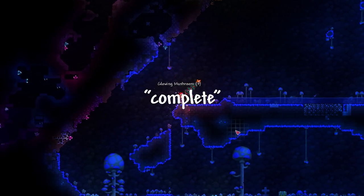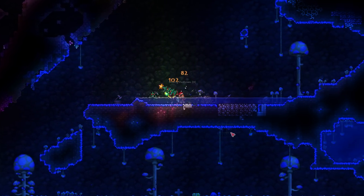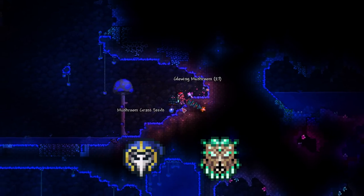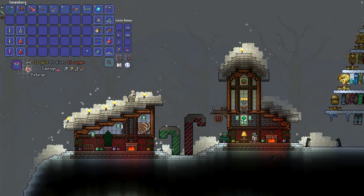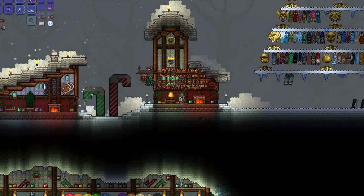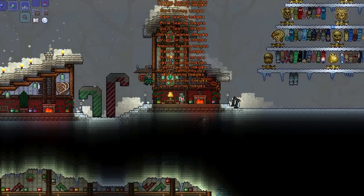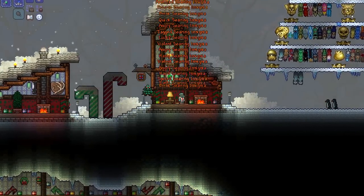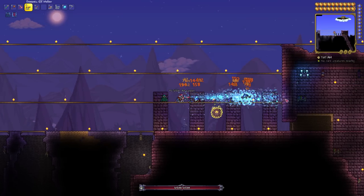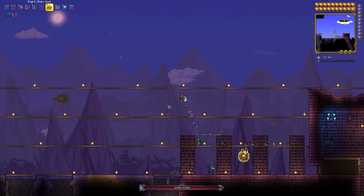With that complete, I have officially arrived at the endgame — the Lunatic Cultist and the Moon Lord himself, the only bosses that remain. In preparation for the coming chaos, I reforge all my accessories to menacing, including my already plus 3% damage soaring insignia that cost 14 platinum and 52 gold to get that 1 extra percent of damage. Feeling nervous as ever, I burn the cultists alive, awakening their lunatic leader.